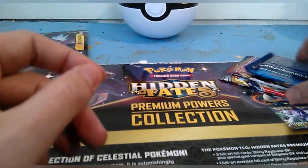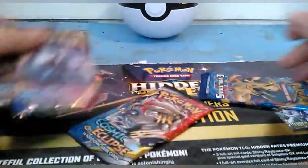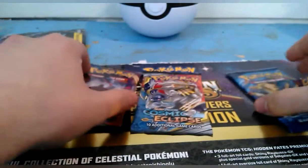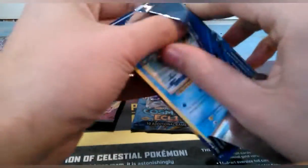That one gets set to the side. This comes with two Sword and Shield booster packs, XY Evolutions, and Cosmic Eclipse. So we're gonna open all of them — newest to oldest — and see what comes of them.